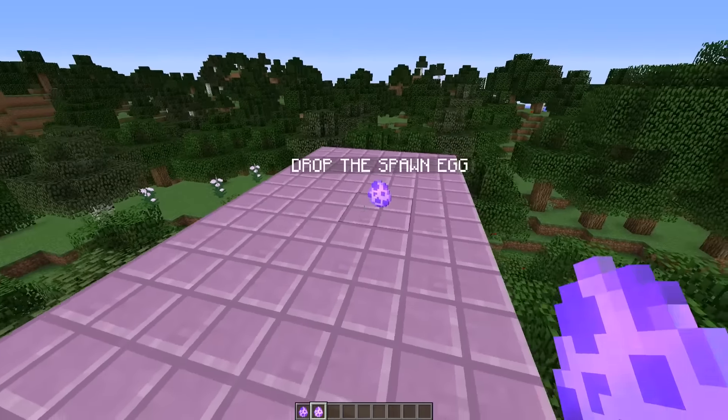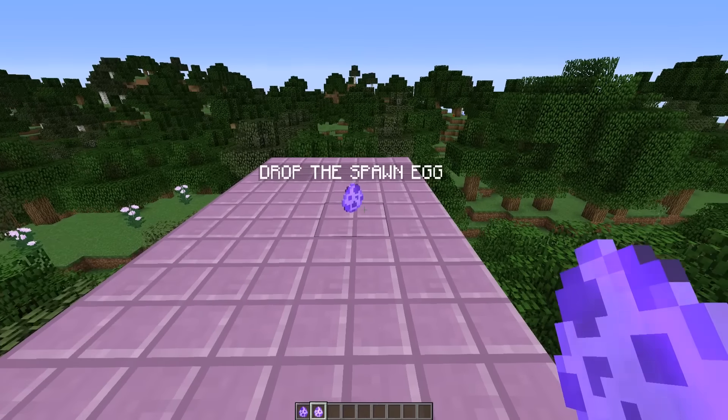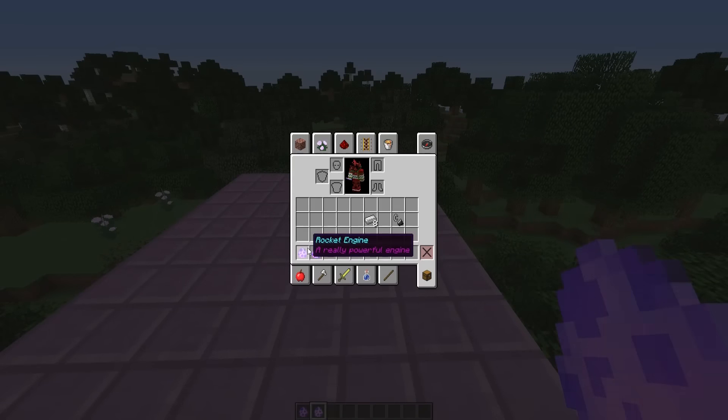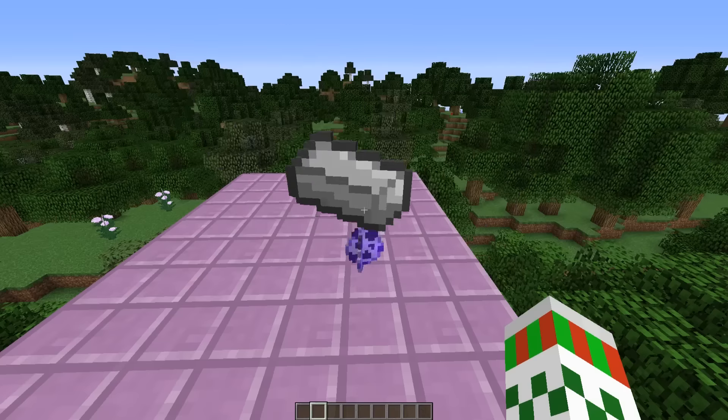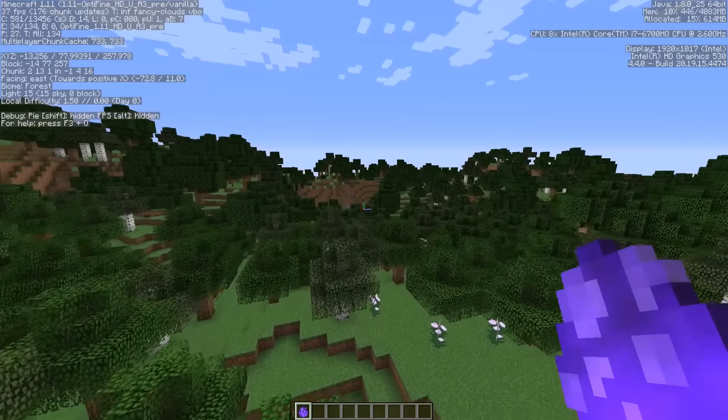If you accidentally place the spawn eggs on the ground, it tells you that you don't have to place them — you have to drop them together. So we drop together a rocket engine, a rocket cockpit, and eight iron ingots to finally craft our Mars rocket.